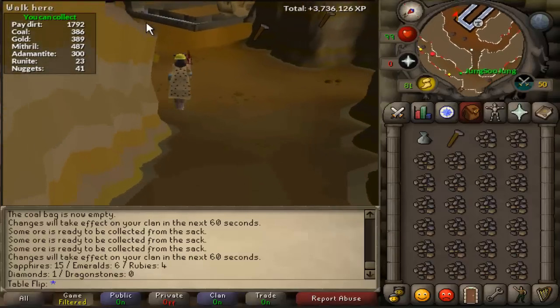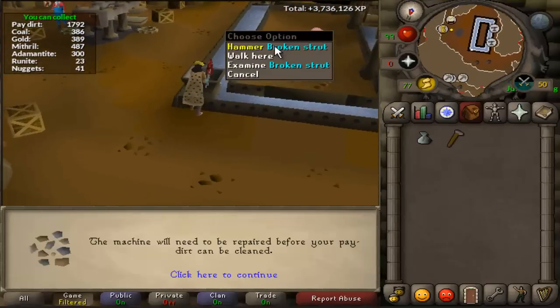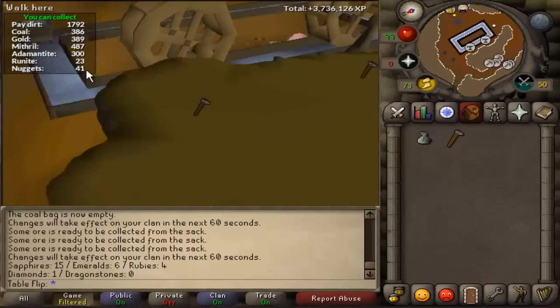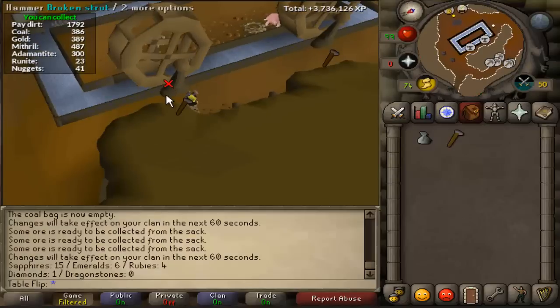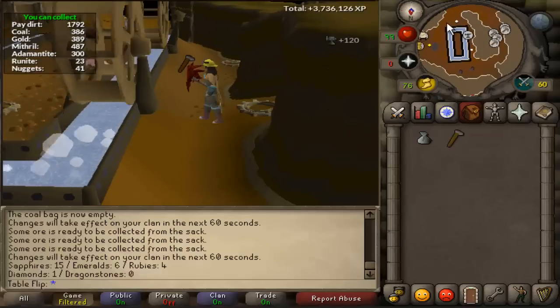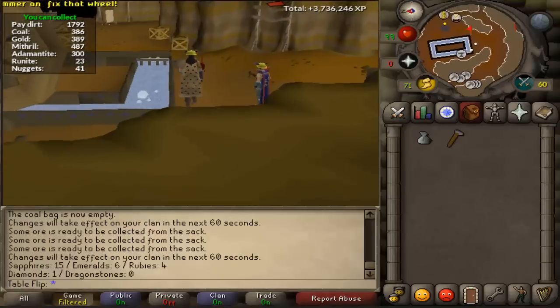Getting to 99 mining will make you about 75 mil, I believe, if you're doing it here. It varies from person to person because the ore you get is random — I could get anywhere from coal to runite, so it is all statistics.